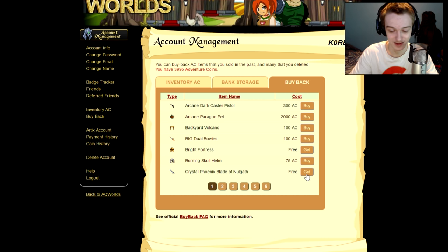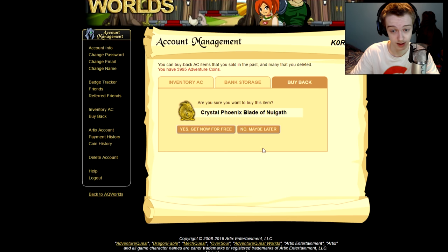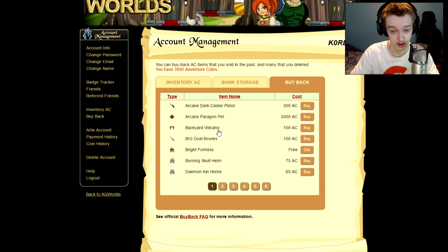Right here should be Crystal Phoenix Blade of Null Gath. Okay, so it doesn't have the word 'buy,' it has the word 'get' — so this doesn't seem like a glitch because they had to put that there intentionally. I can buy back the Bright Fortress — that was a member gold limited-quantity shop item I bought a while back and deleted. But I can also buy back the Crystal Phoenix Blade. So let's get that — yes, get it for free.